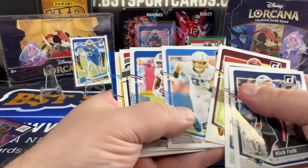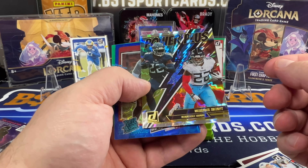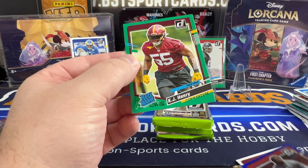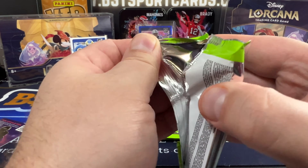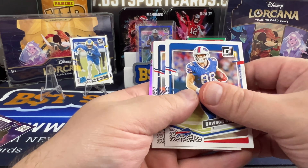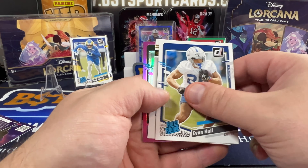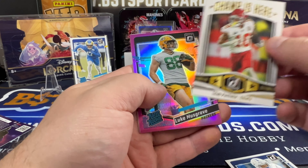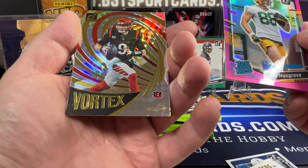Looks like we got our blue circle one again. Pierce, Joey Porter Jr., Derrick Henry, Power Plus, BJ Ojulari. That's that blue circle. And then that KJ Henry. Next pack. Pickens, Evan Hull. Then we have Isaiah Pacheco, Champ is here, Luke Musgrave — this is a rated rookie — and then a Joey Burrow Vortex.